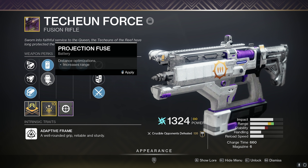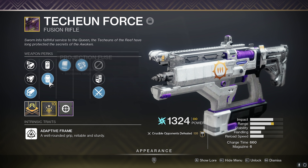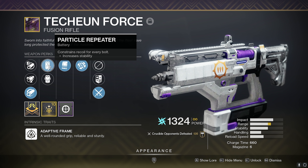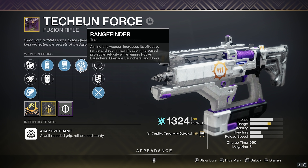I was going to run projection fuse for this just to max out the range to see how it felt, but I felt like losing that stability was a bad idea. So we went ahead and ran particle repeater for more stability, and I feel like we already had enough range with hammer force rifling, a range masterwork, and rangefinder.